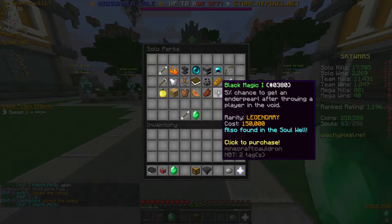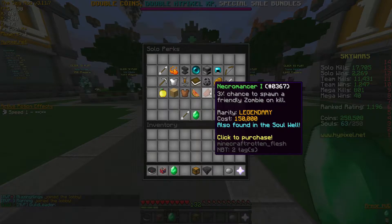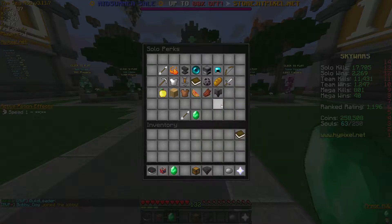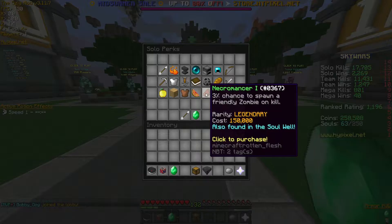The black magic perk has a 5% chance to get an ender pearl after throwing a player into the void, which is really cool in my opinion. This will come in really handy in solo Skywars — just another cool feature it adds to the game. And then you also have the necromancer perk that gives you a 3% chance to spawn a friendly zombie on a kill. So basically if you kill a person, it gives a percent chance to spawn a zombie that can help you kill other players.